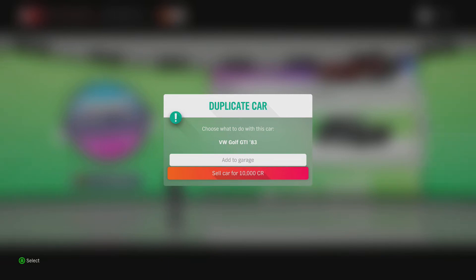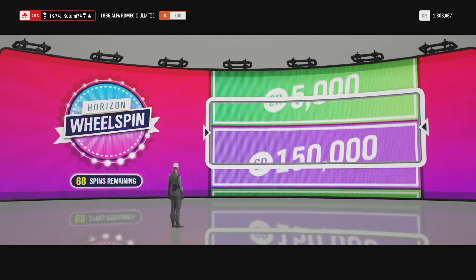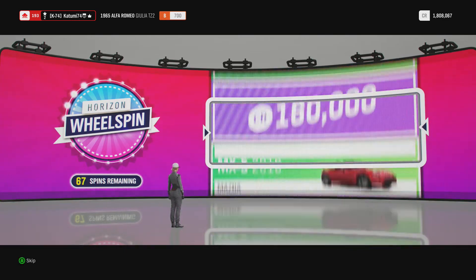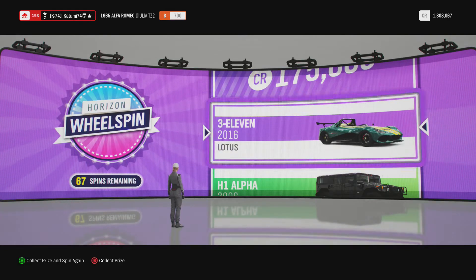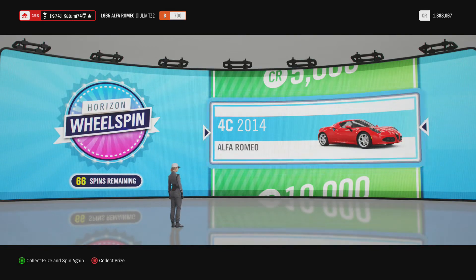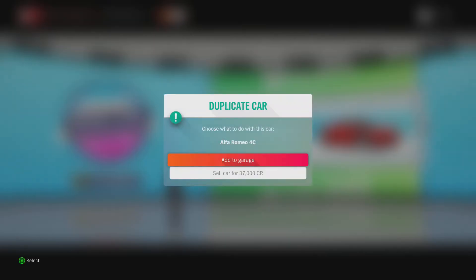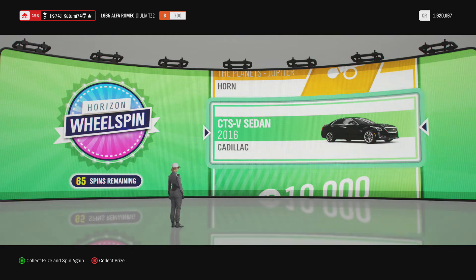Right, let's go. A saddle car for 10 grand - lovely jubbly. I wish you could just default do that because I'm going to do it on every car. Oh that looked nice, what did I go past? We have an Aston Martin on the gold so we're going to let it spin - it was the Lotus 311. Nice car but I've already got it so we'll take the cash.